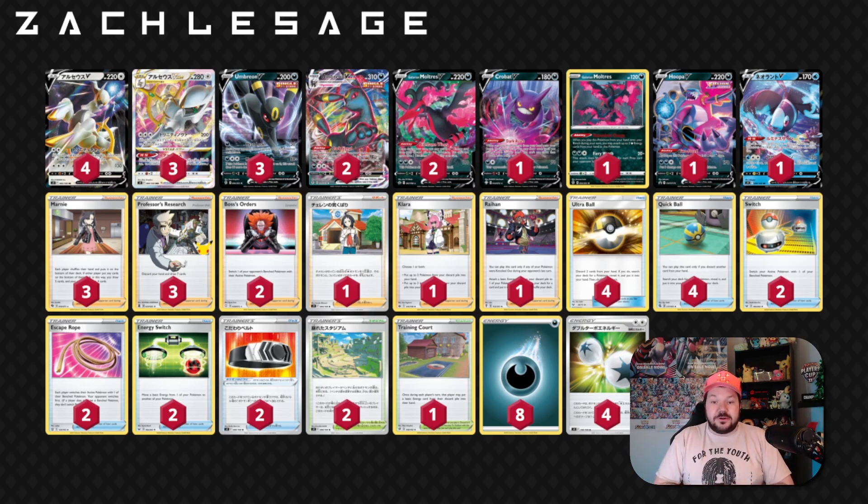You might really need an Energy Switch and a Double Turbo Energy to donk your opponent. Or your hand might just be bad and you need access to a Professor's Research. So if you don't have access to an Ultra Ball, Quick Ball, Crobat, or Arceus V-Star, sure, you might dead draw — and that's fine. I think this allows you to have a lot of options to just pull that trigger and get set up. That's the reason why we play a little bit light on supporters.